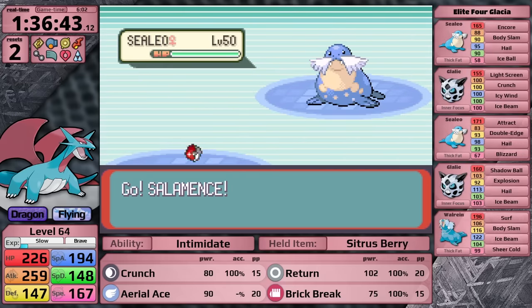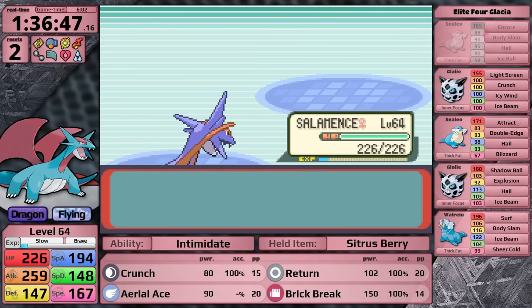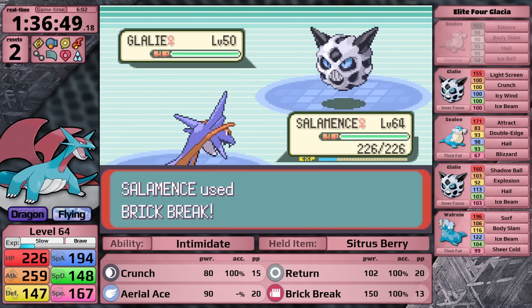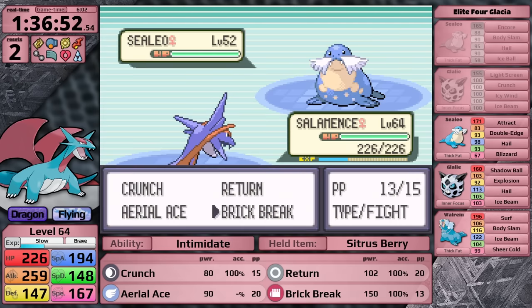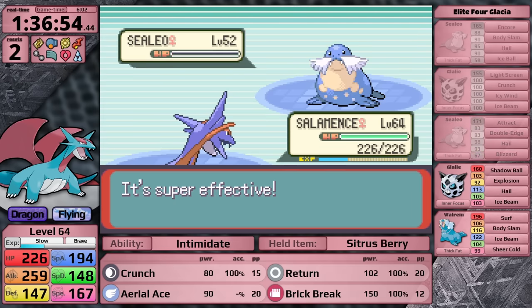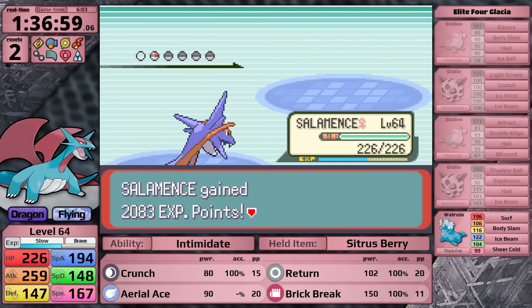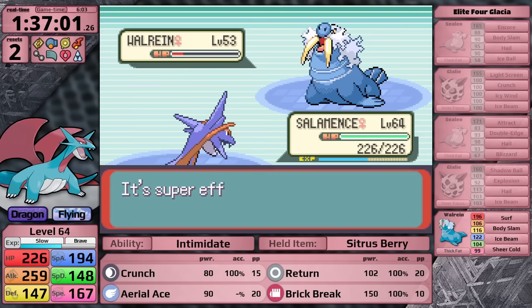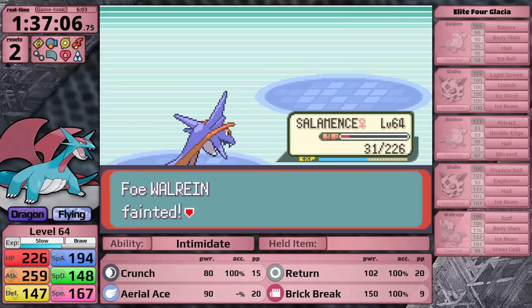I have made it to Glacia. This is theoretically Salamence's worst nightmare - she's an Ice-type trainer and all of her Pokemon have Ice-type moves. I really need one-hits here, and Brick Break hopefully will secure them - and in this case, it does. I make it to the second Sealeo, which also goes down to one-hit. The only Pokemon that's going to survive is the Walrein. I use Brick Break, and yes, it survives on red health. It chooses Ice Beam, which gets the same-type attack bonus and does four times damage. Salamence survives on one hit point. I could not believe it. I beat Glacia on my first attempt.